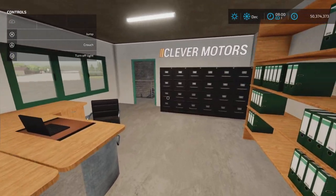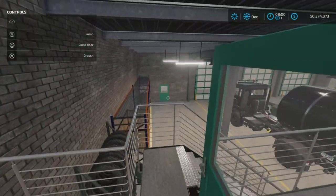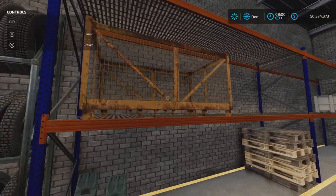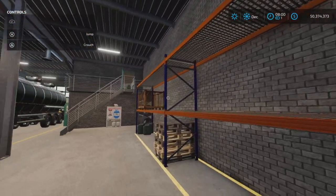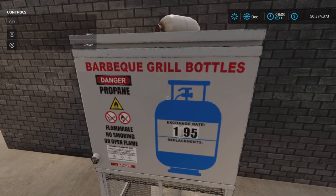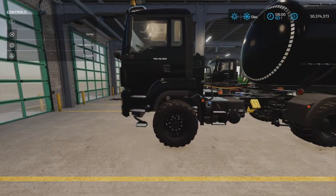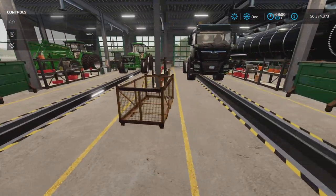If we go upstairs, we can also turn on lights — yes, anywhere. Nice little office space up here, branded 'Cleaver Motors,' very nice. The door opens and closes like this. There's shelving space here — I don't think those shelves are removable, but you can put stuff in them if you like.